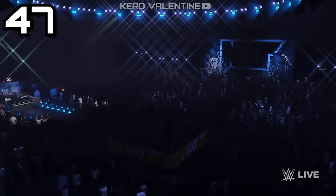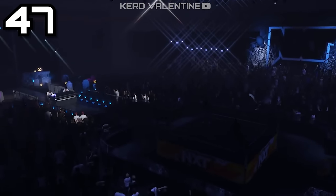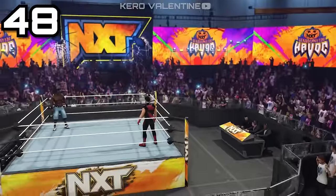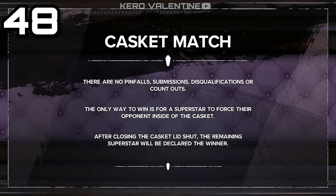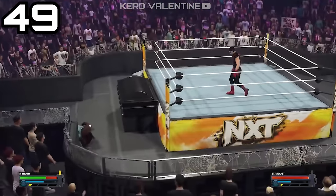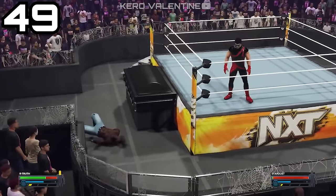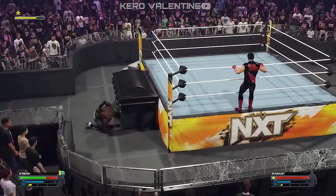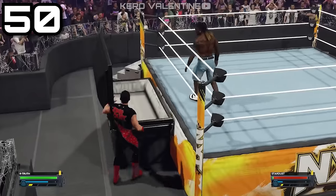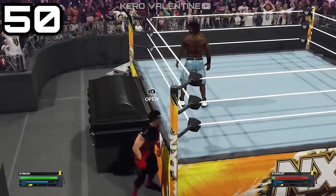Next, the casket match returns and it looks quite similar to the ambulance match. The biggest thing you need to know is there are a decent number of ways you can engage with the casket. When inside the ring, you can hammer whip someone towards it and they'll take a huge Shawn Michaels-esque bump when the casket is closed. You can open the casket while on the apron or from outside by going to either the top or bottom side of it.